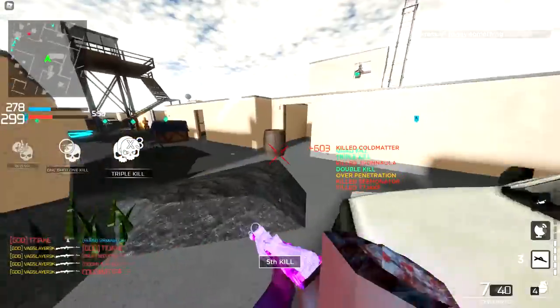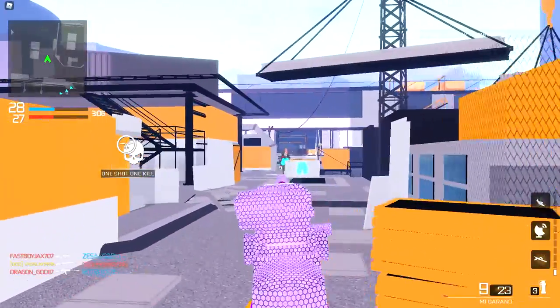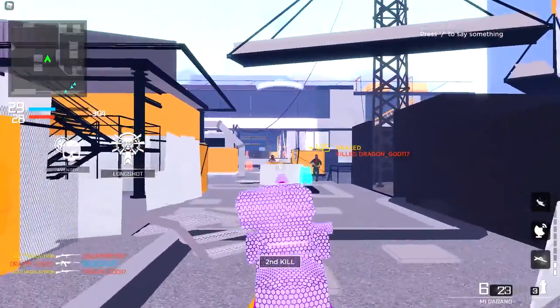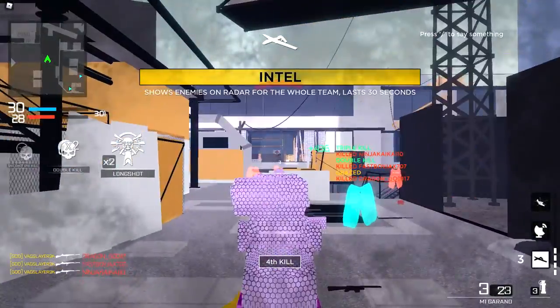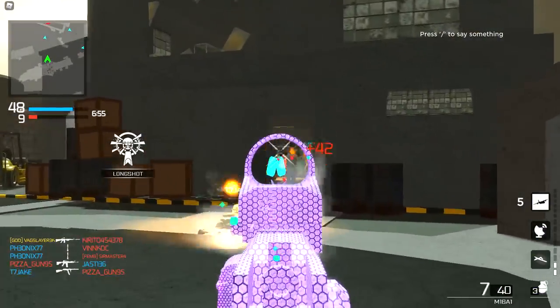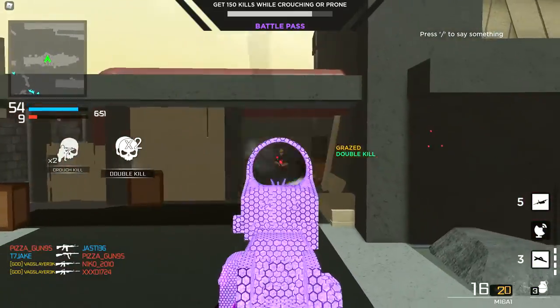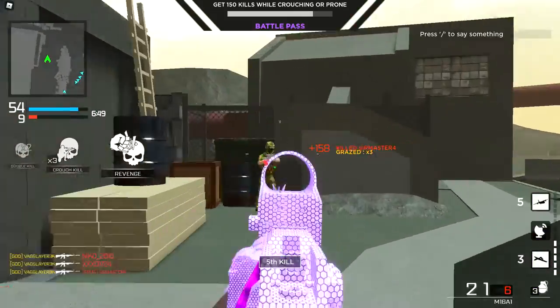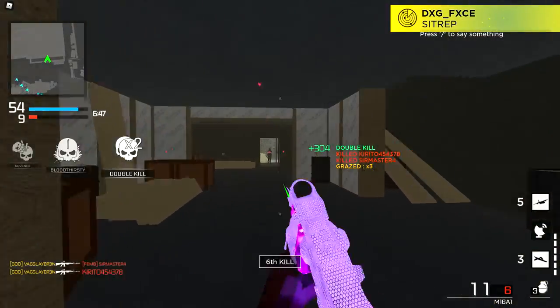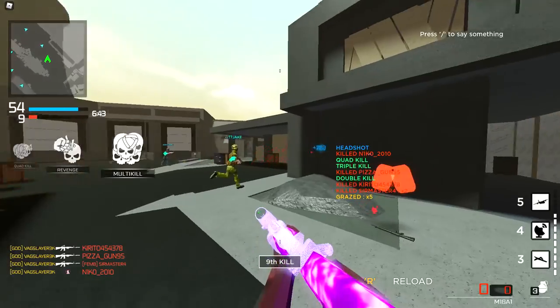Moving on to the m1 command, which is definitely the nicest of the KRs — get two, three, four, and then boom five for the quad feed. Then this is my favorite of the class, the 16. I got three, come over here, reload — notice how few bullets I have — and boom, there it is, quad feed. Wait for it, spin around 360.